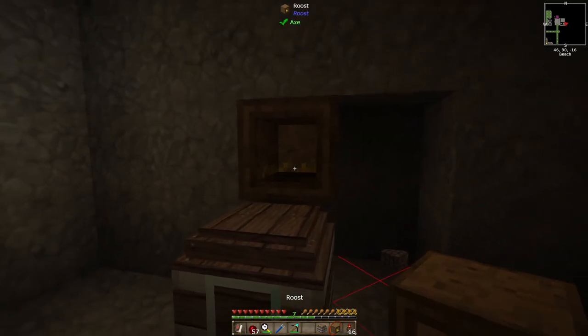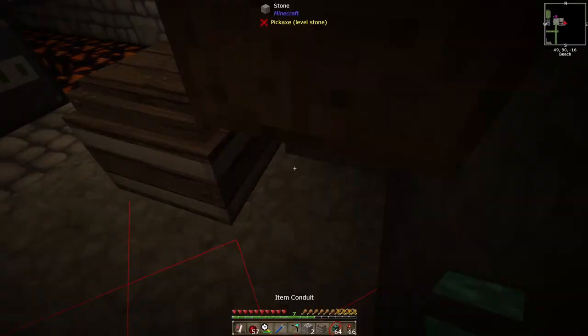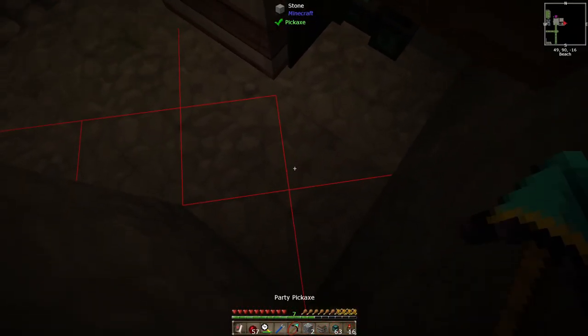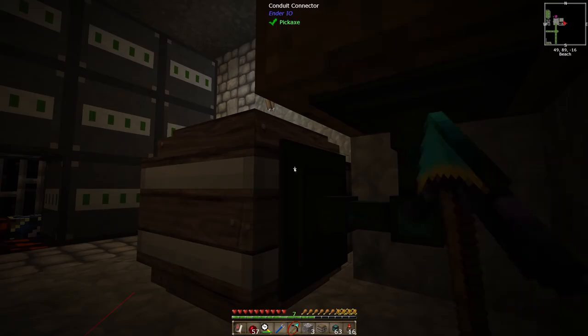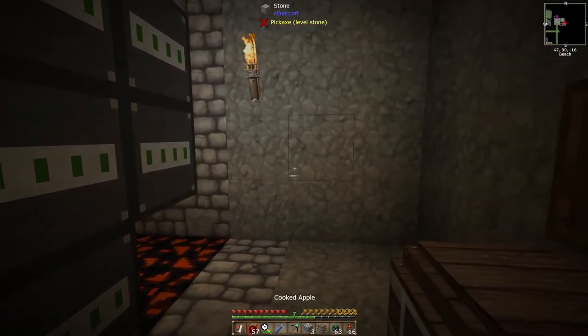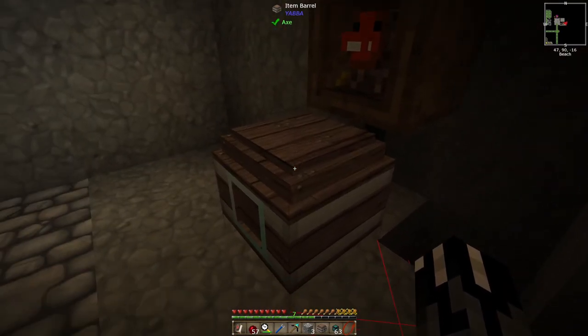In order for these things to get soul sand we're going to use a roost. I think I'm going to put a barrel down first. We'll put the roost here and then line down one block — this will be extract always active, that will be insert. Now if we toss our chickens in here we should get soul sand.